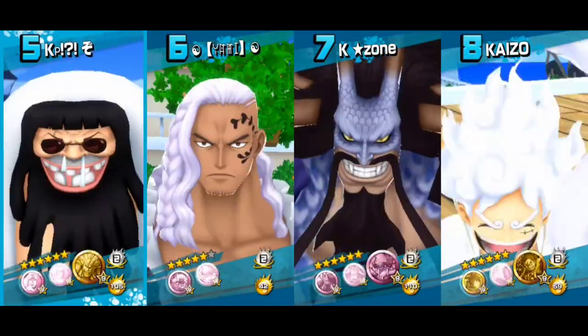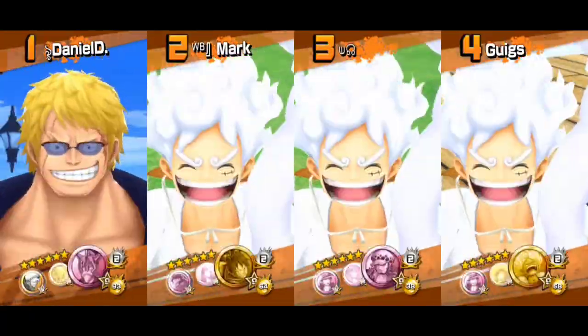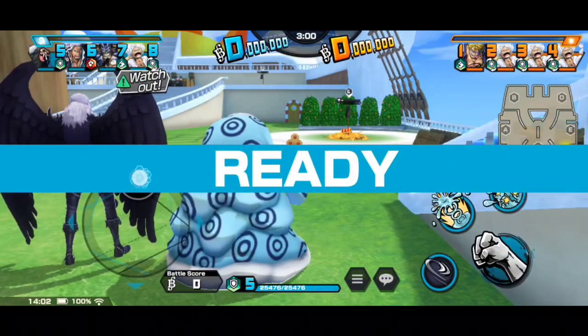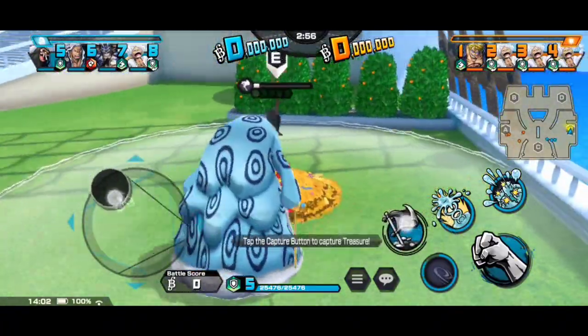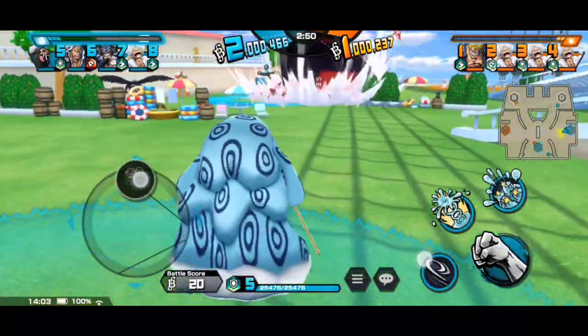I couldn't get solo gameplay for Perospero or Oden on this map — it was just a nightmare because the matchmaking wasn't on my side. But somehow with Trebol I got lucky. You can see there's a Bellamy and a Gear 5. I'm surprised we won, but our team was pre-stacked — there's an Alba, a Big Mom, Hype Kylo, and Gear 5 Luffy. So there's a lot going for us there.